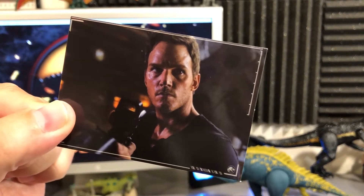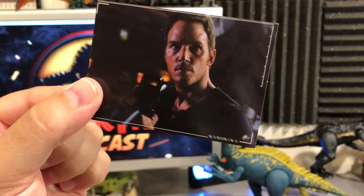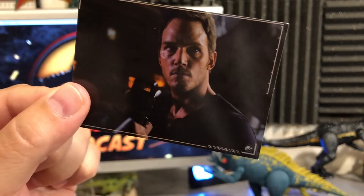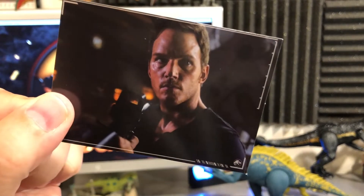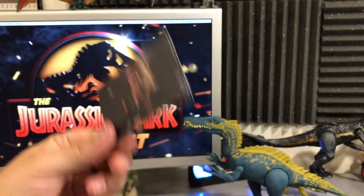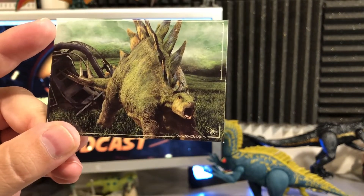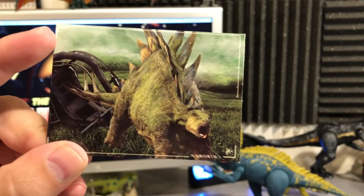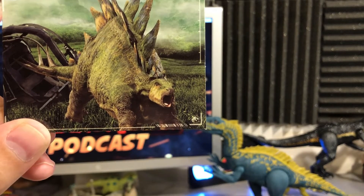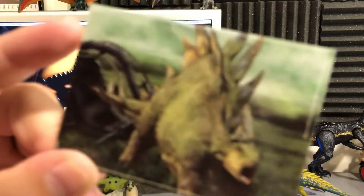Owen Grady again, this time in his Jason Bourne-style scene. You can see a triceratops-like skull in the background — he's in the museum area, hunting down the Indoraptor. Film card number 32 of 39. Next up, very photoshopped but interesting — a Stegosaurus in a nice pose with a gyrosphere in the bag. Everything looks a little convenient, but there it is.